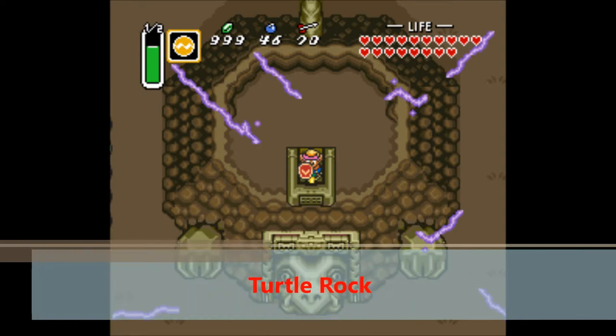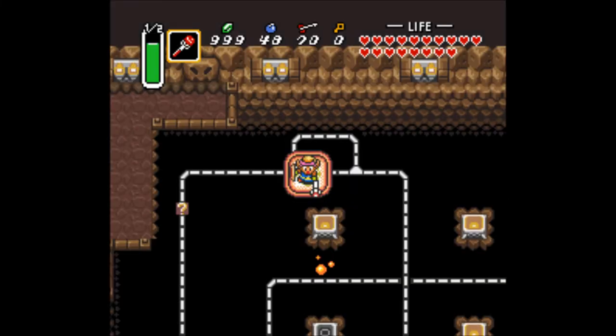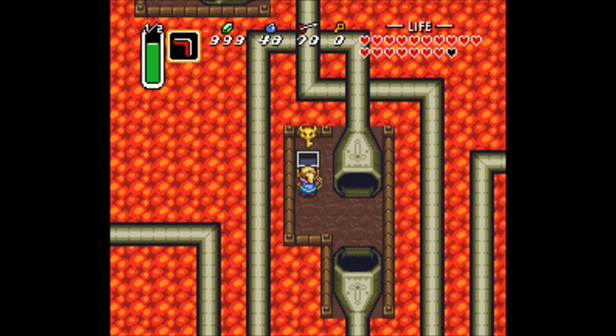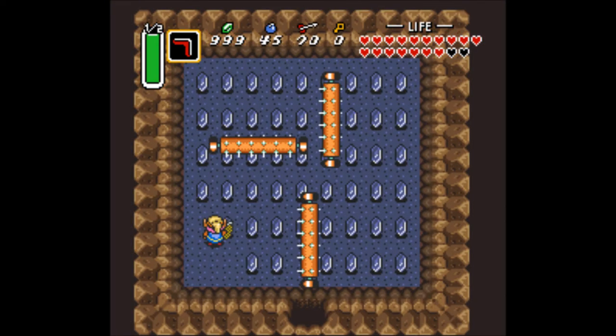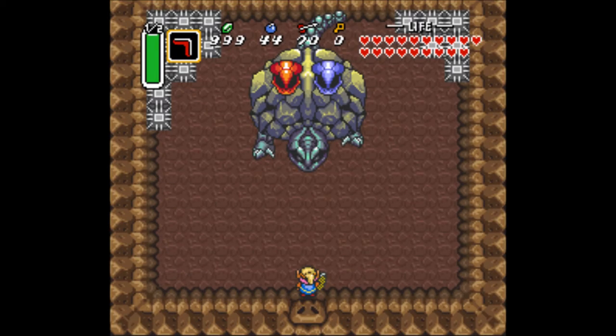At number 4 is Turtle Rock. Remember the Cane of Somaria we got in Misery Mire that you used for that one little switch puzzle? Well, it gets a lot more use in this dungeon because you create elevators to ride around on, which are pretty cool. Some people complain about this dungeon being too hard, but I honestly found it very easy. The enemies and puzzles are simple enough — the only way this dungeon becomes difficult is if you run out of magic. As long as you keep an eye on your magic, you should be okay. You also use the Fire and Ice Rod against the boss, so overall this dungeon is pretty fun in my opinion.